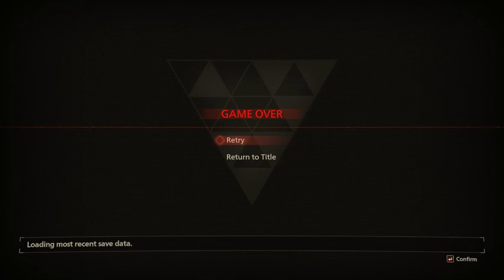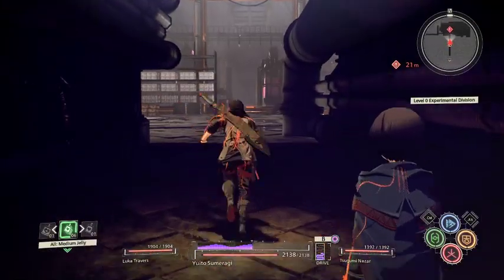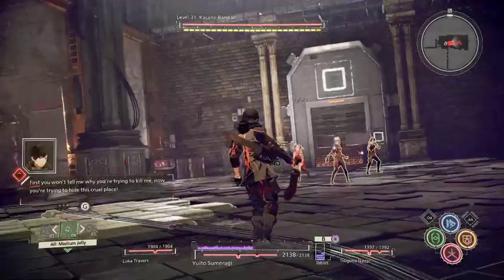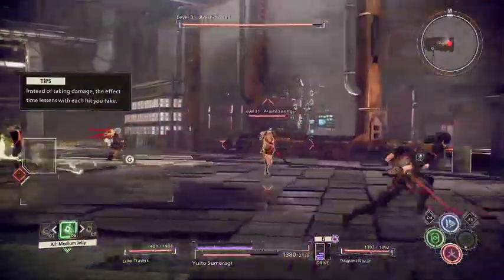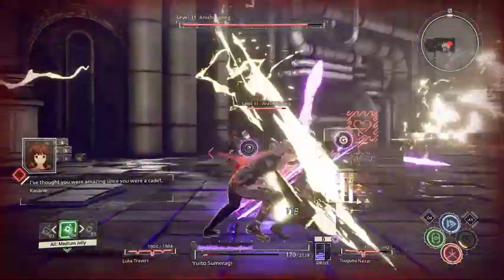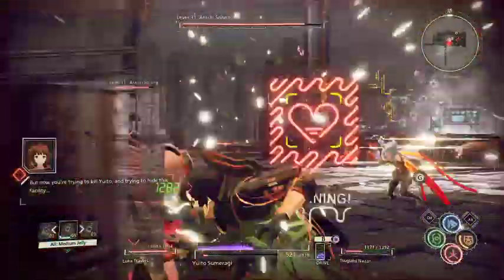What are you doing, man? First you have the hypervelocity chick who teleports behind you, and having Luca on the team is useless by the way — he does nothing. First you won't tell me why you're trying to kill me. Don't you feel anything seeing what's going on here? What are you all thinking? This is so dumb — what am I meant to do here? There's no countering. F**k this game. Now I'm losing patience.